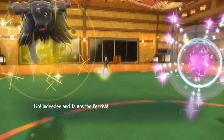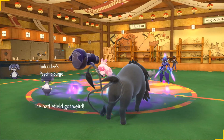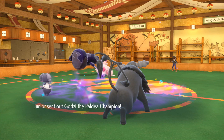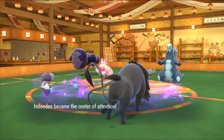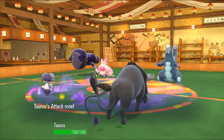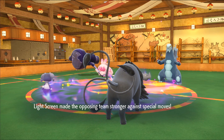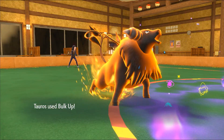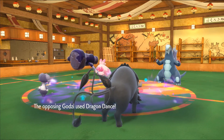They lead with Ceruledge and Tinkaton. I lead with Tauros and Indeedy — but instead of going for Follow Me into Trick Room, I'm going to do something different: Follow Me into Bulk Up. They switch Ceruledge out immediately to protect their ace and bring in Grafaiai. They go for Light Screen with Tinkaton, and Baby Doll Eyes in Psychic Terrain — nobody knows how Psychic Terrain works, though this is the casual ladder so I'll give it a pass.